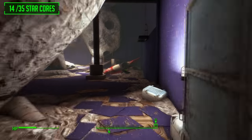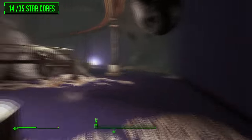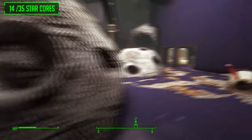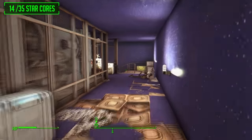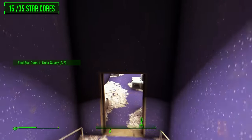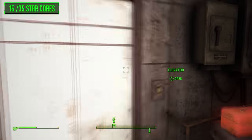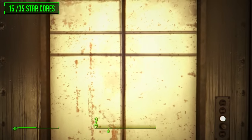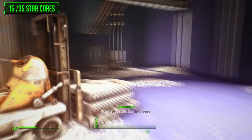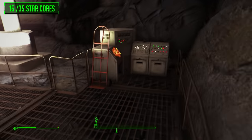Keep navigating your way through and eventually you will get to the next star core. The second star core is located left of the generators in that little cage. Take it and go down these stairs, progressing through the ride. Eventually you will get to a little catwalk area with an elevator — open it up, go inside and take it down. Once the elevator opens, take a left, go through this doorway and down the catwalk to find star core number three out of seven.